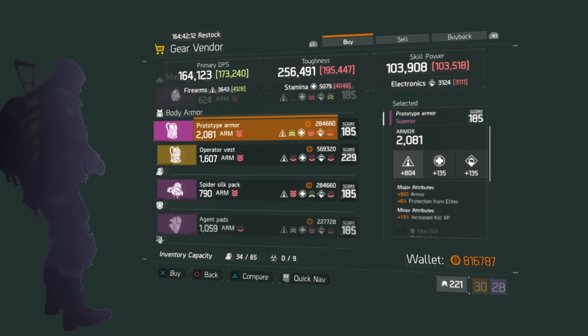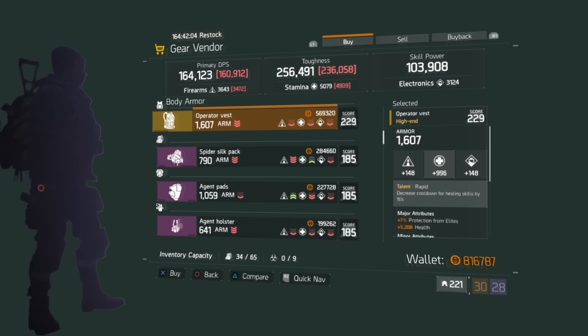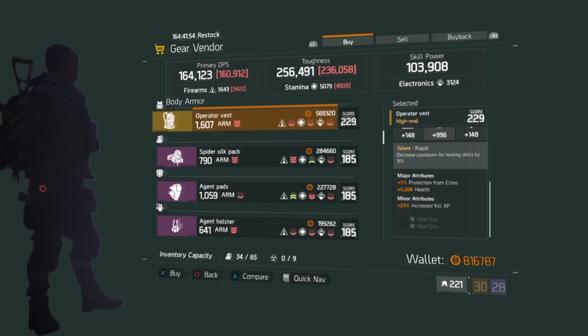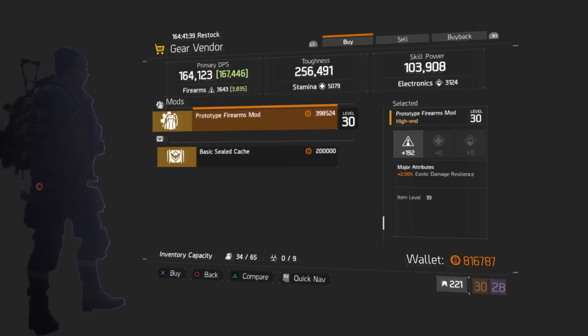At Madison's Stand, the Operator's Vest has Stamina and Toughness as major attributes, with Rapid giving 15% cooldown on healing, 7% protection from elites, 5,208 health, and 23% kill XP — straight garbage, don't recommend it. The prototype firearm mod gives 192 Firearms and 2.5% exotic damage resilience, which could be useful depending on your situation.